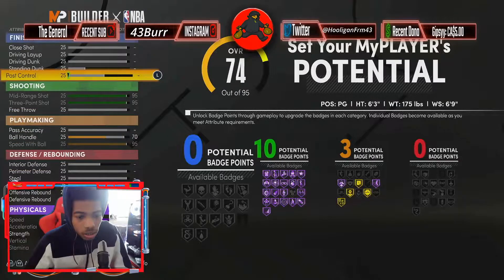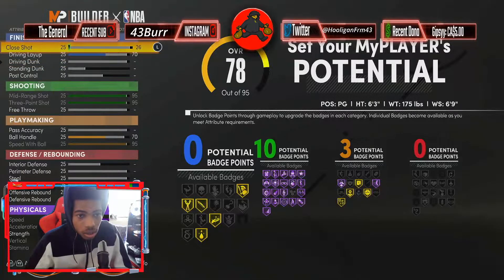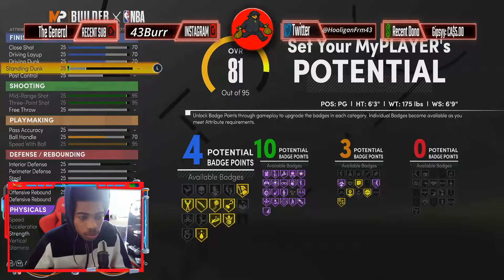Then on with the finishing — drive and layup, we're gonna bring this up to 70. Bring this one up to like a 70 as well. If you want to dunk, be an all-around player.